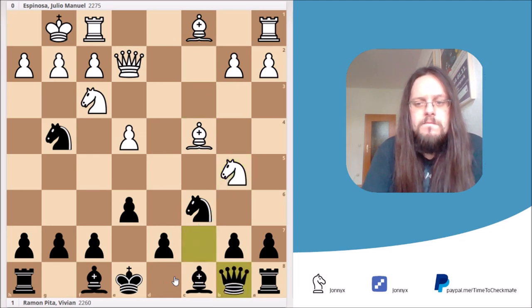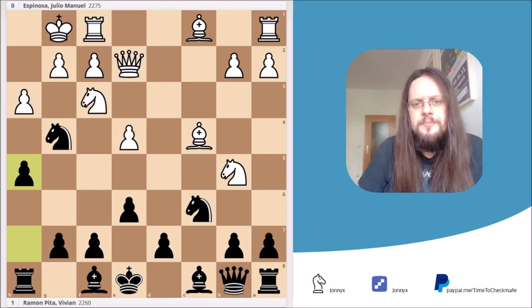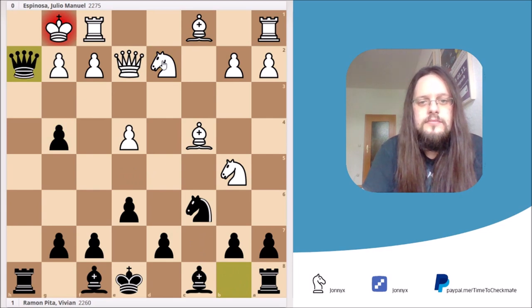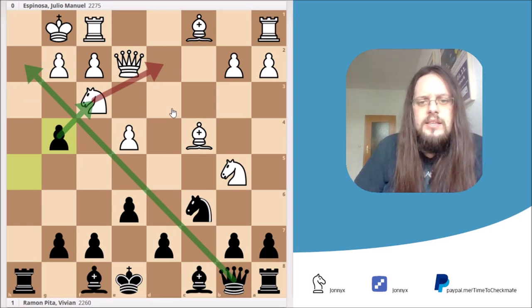After queen to b8, White simply plays h3. Now Black plays the move h5. This is similar to the fishing pole trap — I haven't made a video about it yet, but I will in the future. The reason behind h5 is that White cannot really take the pawn. Because after hxg4, you simply play hxg4. Now the knight is attacked, and if it moves away — let's say Nd2 — then it's suddenly mate on h2. That's why this is so powerful.